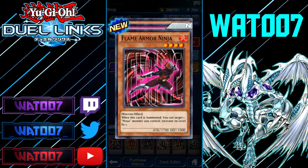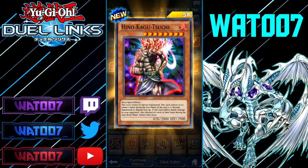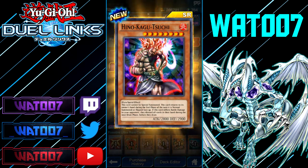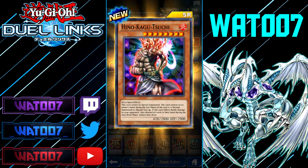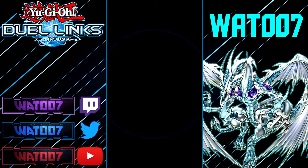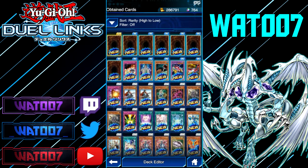Flame Armor Ninja: when summoned, you can target one Ninja monster you control and increase its level by one. Booby Trap E again. Hingnu Taku Kachusi — one of the Pyro Spirits. If this card inflicts battle damage to your opponent, they must discard all cards in their hand during the next draw phase before they draw. We got one of the super rares, I think, or ultra rare? Yeah, that's a super rare. I don't really care too much — that haul was trash.